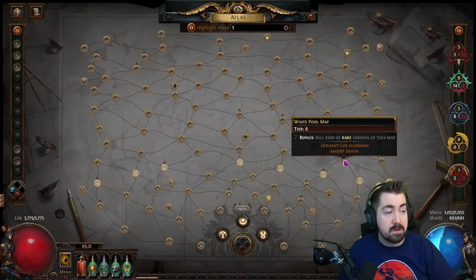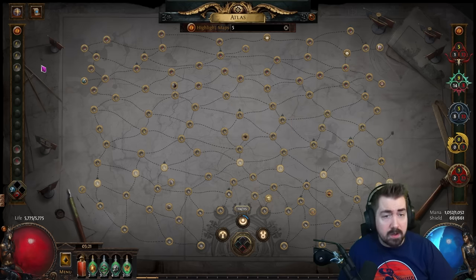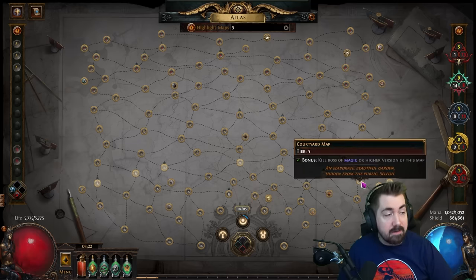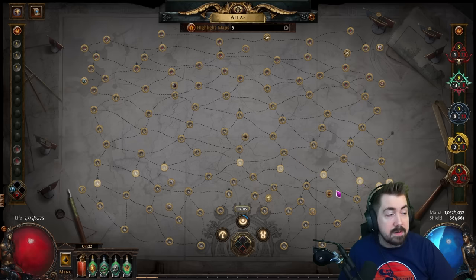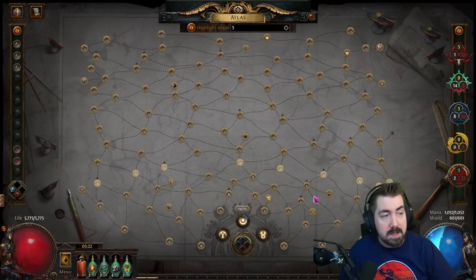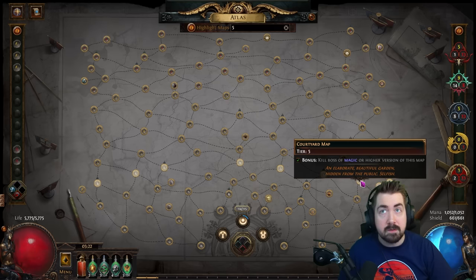If Waste Pool also had something good, you could do it as your only tier six map. Early on, without favored maps, you can bounce regularly between these. In this scenario, complete all tier fours, threes, twos, and ones, plus sixes and sevens. Every tier five that drops will be Courtyard because sevens don't have any tier five as an adjacent map. You do end up getting quite a lot of maps this way.